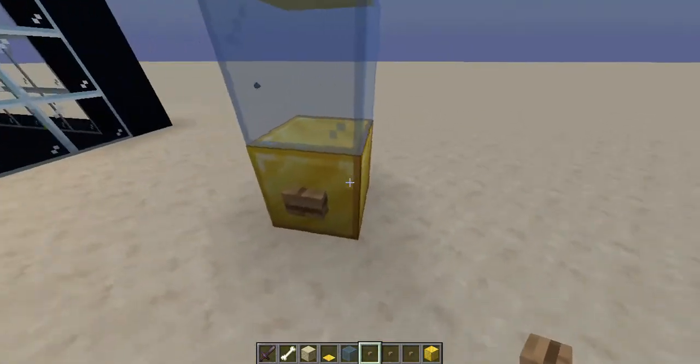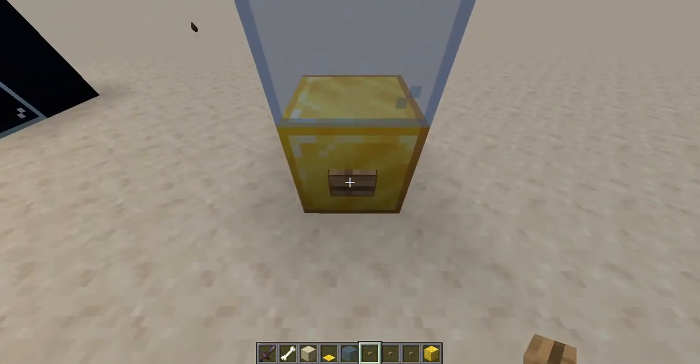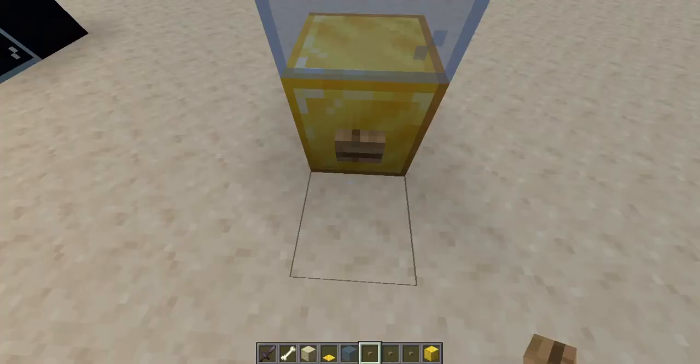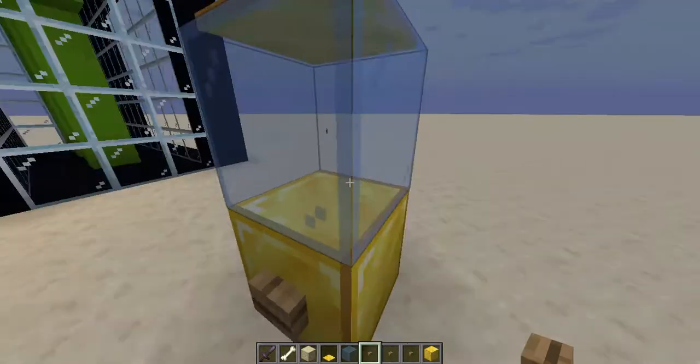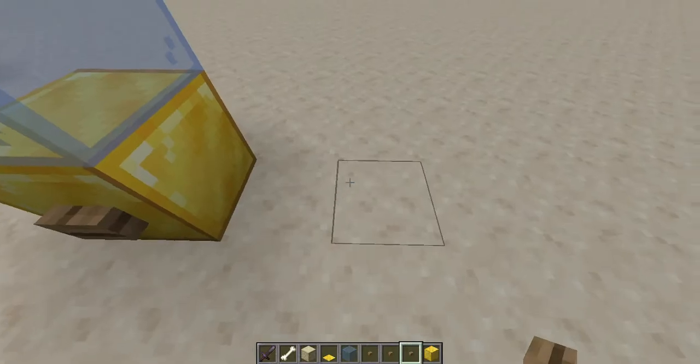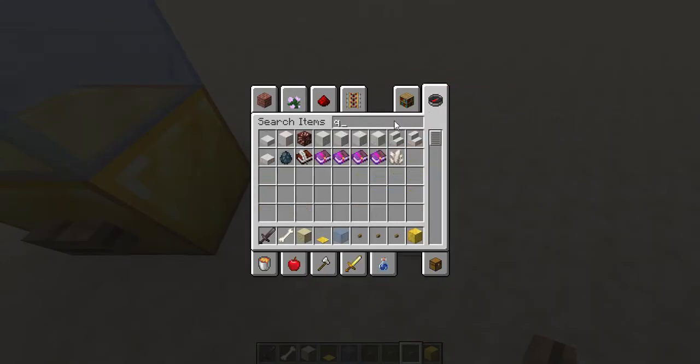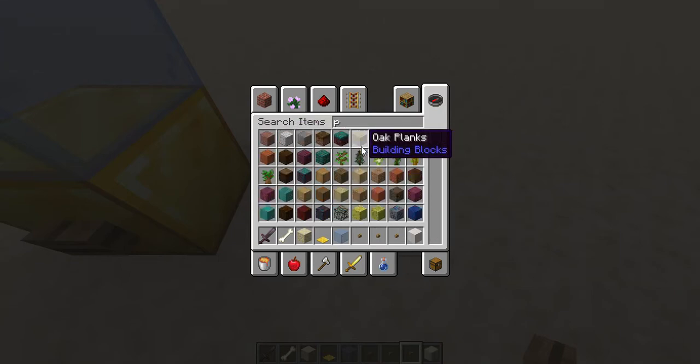This is your first water dispenser — it's pretty efficient, makes it look very cool, and it works. I have water in my inventory. This is the rich man variation. The next one is the office variation — for that you're going to need quartz block.